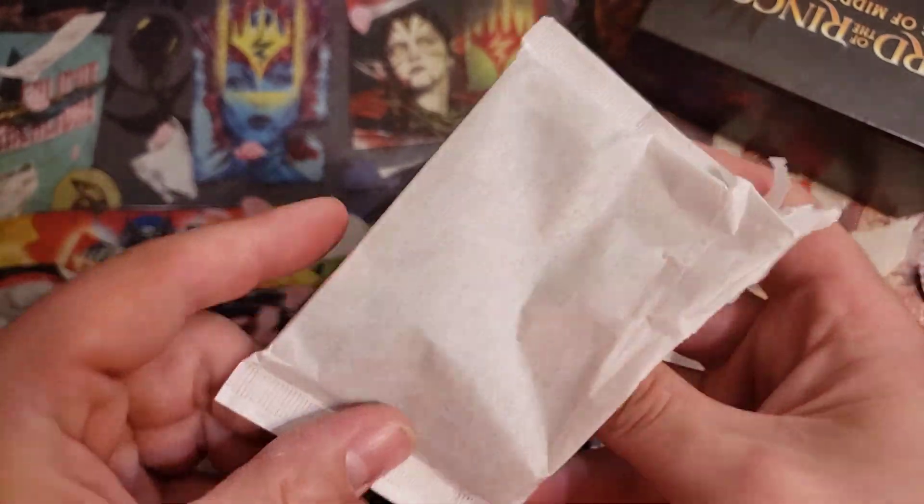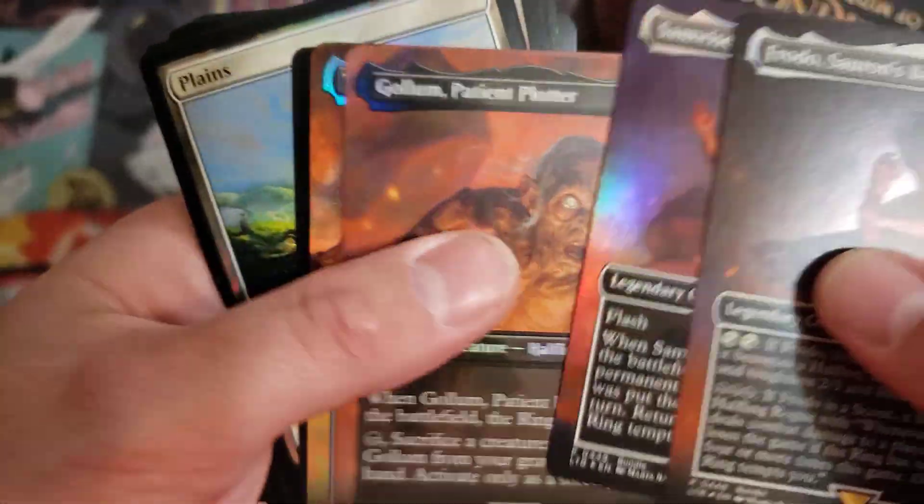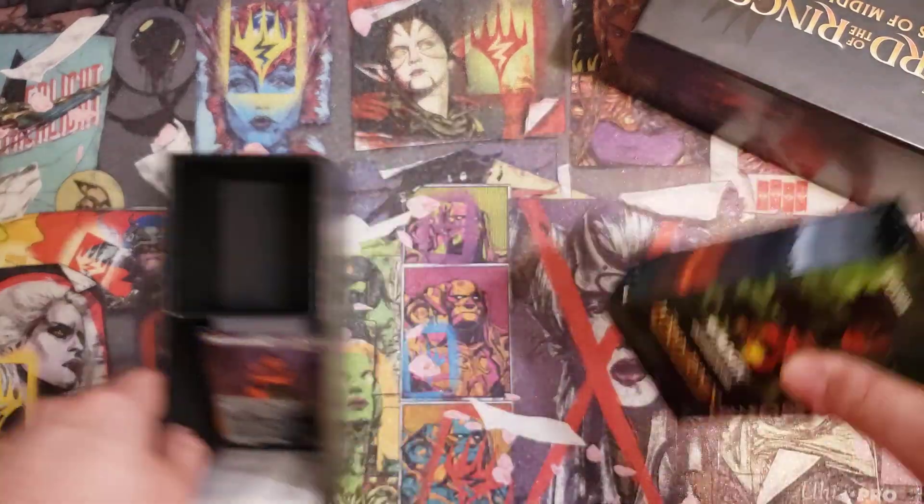Going to check here to make sure he got his ring and everything else — I know some people have reported not getting everything. We got the Frodo, we got the Sam, we got the Gollum, we got the ring. Alright, he's all set there. We'll move on to the packs.